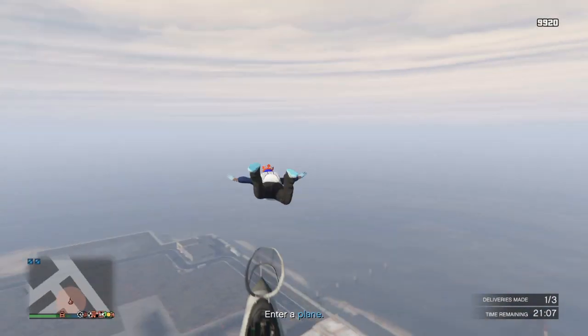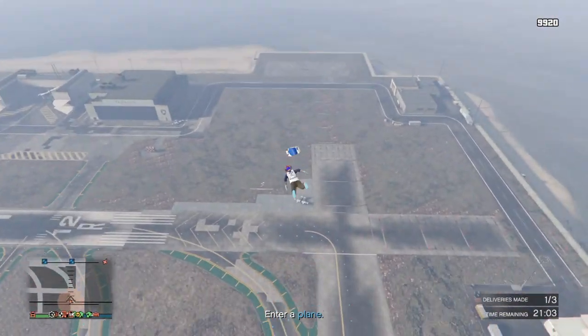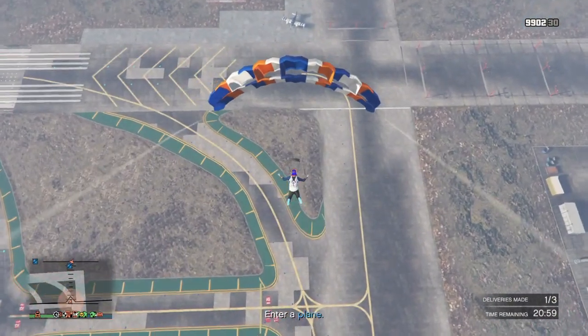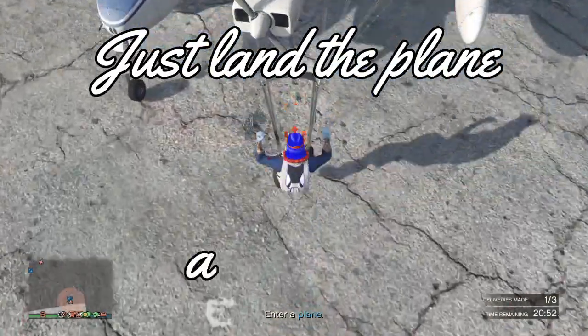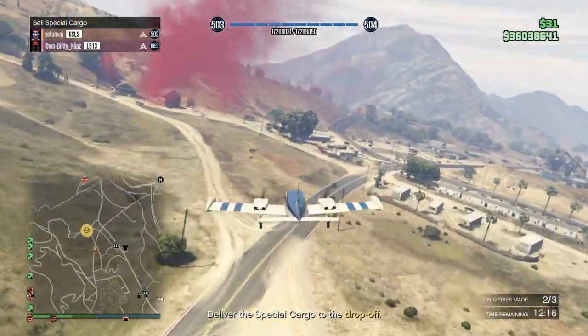Once done, spawn your fastest motorcycle and call Pegasus for any of your helicopters or jets to fly you back to the remaining planes. I find it much quicker to just jump out of the aircraft and skydive right back down to the ground. Get in your next plane and fly back to the same location — this time you will not have to kill any NPCs, just land the plane and repeat.